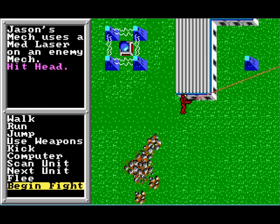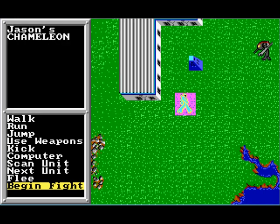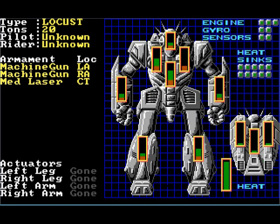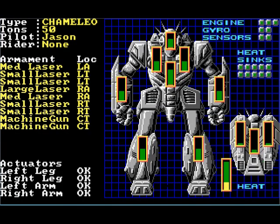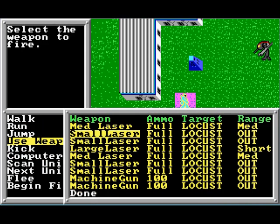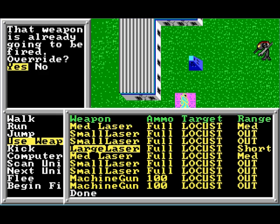We'll run up — there we go! Boom, second hit, third hit! Let's take a look at our enemy. Took off all the armor on his right torso, most of the armor on his left leg, and some armor off his head. That large laser is nice, but that's going to start having an effect — we're going to have to scale back on our weapons. Let's shut off the large laser and turn off one of the medium lasers.